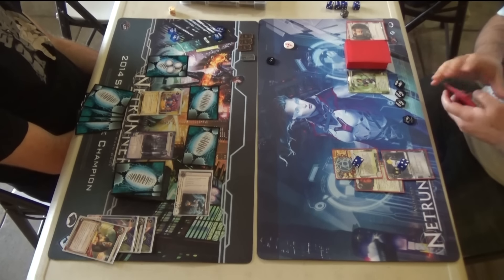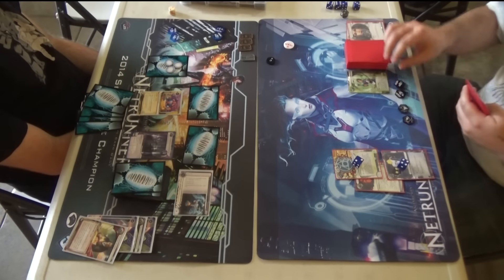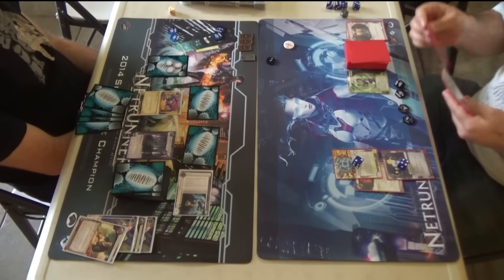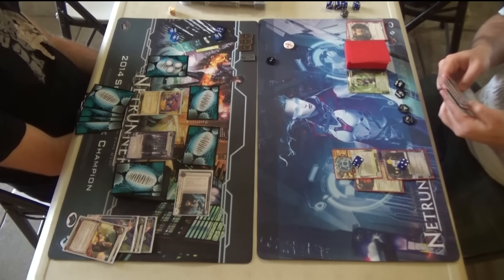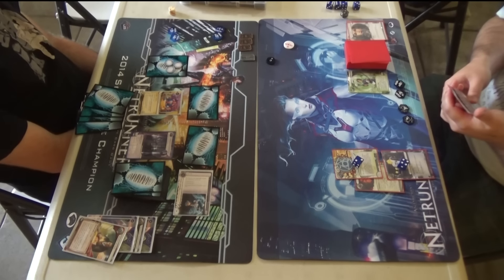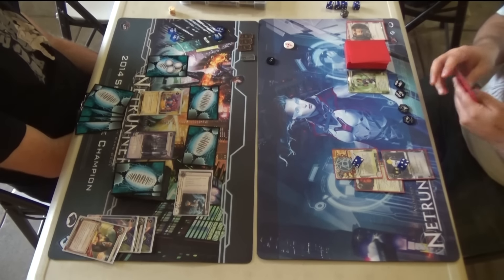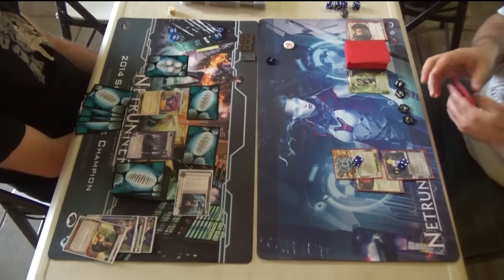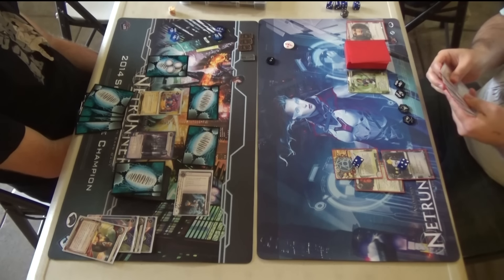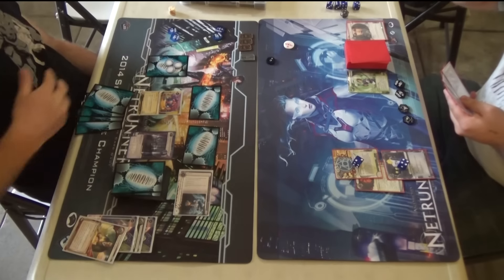Boxy increases the hand size by two, so he would really only lose a hand size of one. Now, Boxy is an interesting include in Haley — why not Astrolabe? In my playing of Haley, having a lot of cards just to trigger her ability means you have more options. The biggest reason I don't use her ability is because I don't have enough resources, hardware, or programs in hand. Just by having more in hand, you're more likely to activate her ability, which is actually better in Haley than one might expect.